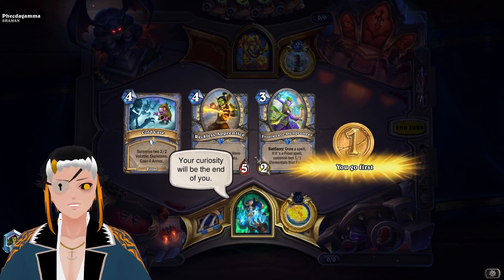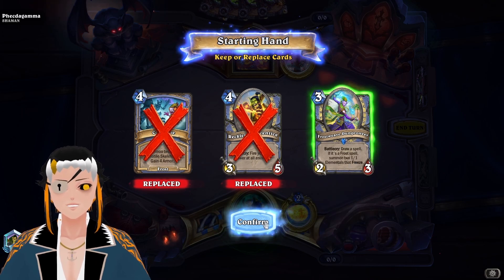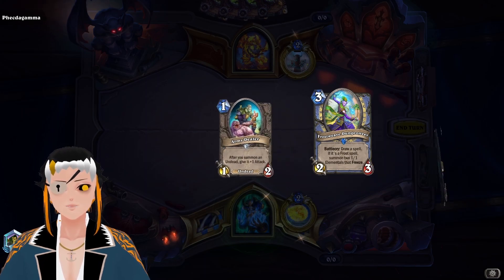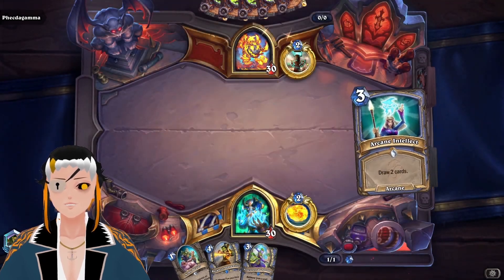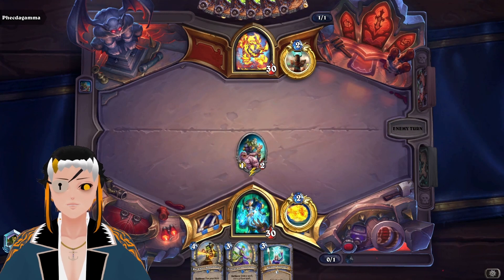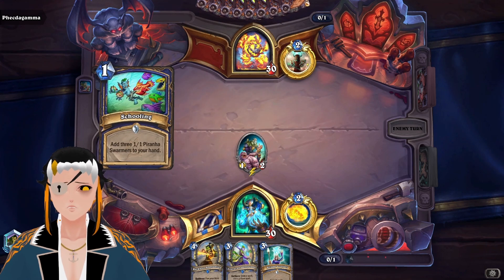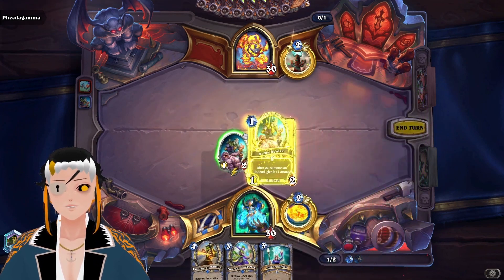Now time for a game against Shaman. That is a Shaman portrait — it's Murloc Ragnaros, one of the skins I kind of wish I had picked up when it was out. Arms Dealer against Shaman with no Undeads isn't the worst thing in the world. The chances of them actually having a minion to kill this is extremely low. Can we top deck into a second Arms Dealer?